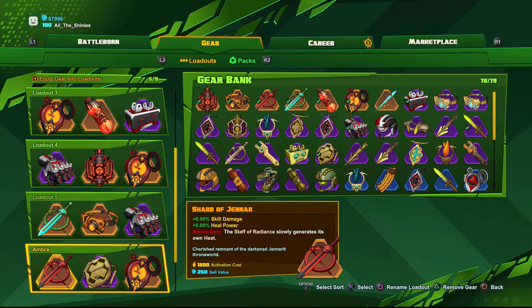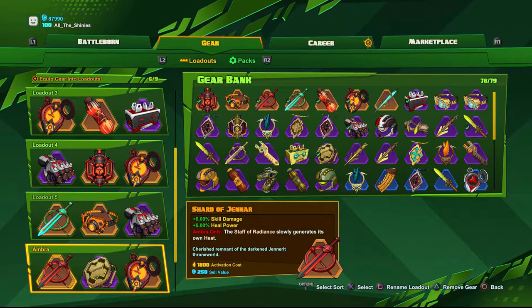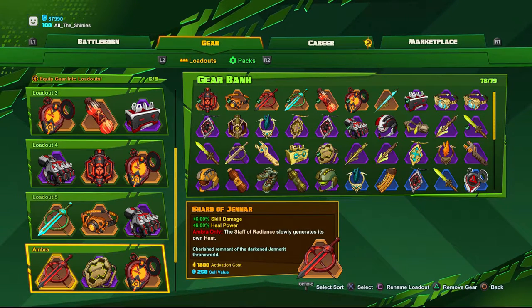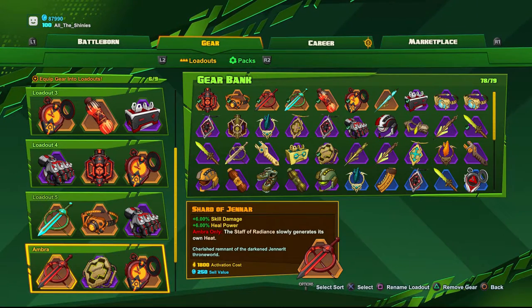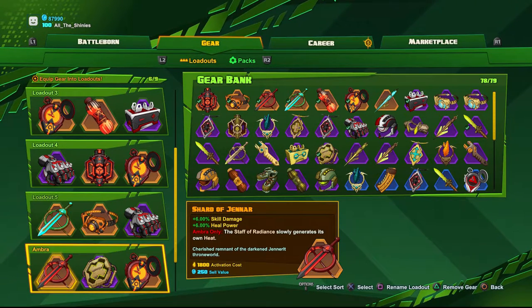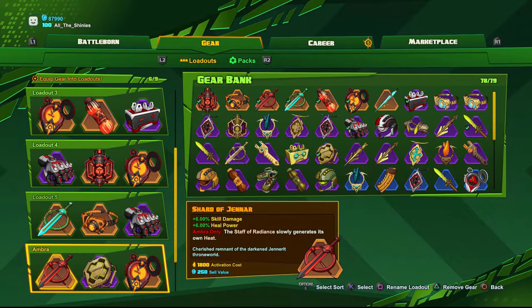For gear, the first item is Ambra's Legendary: 6% skill damage, 6% heal power, and that amazing effect — the Staff of Radiant slowly generates its own heat. Which, as I said, makes Radiant Halberd infinite because of that effect.